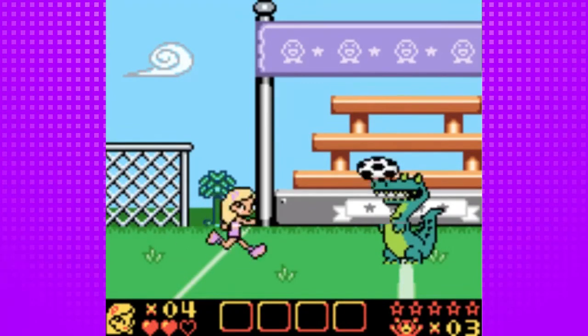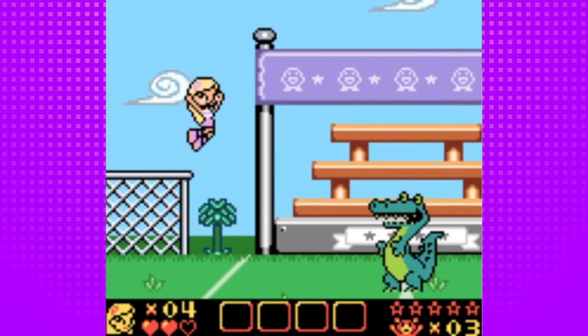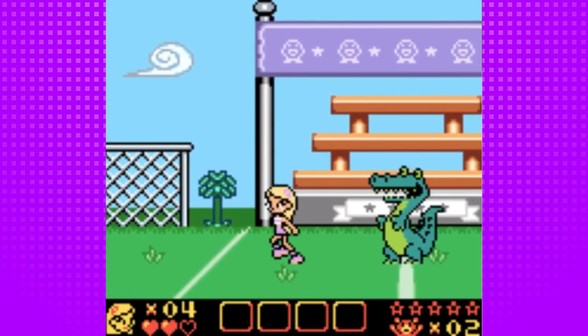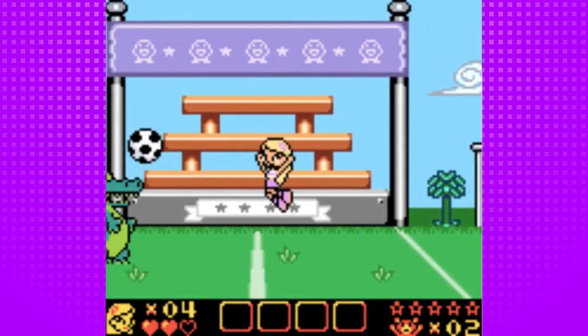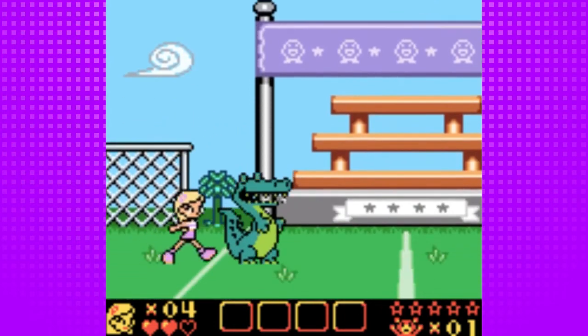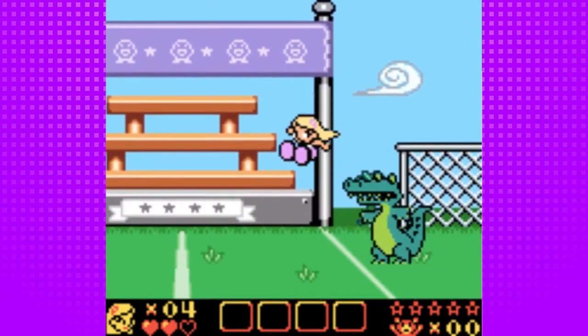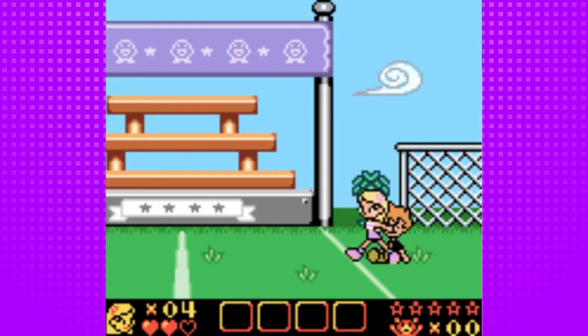After every world there will be a boss, and these bosses are just balls easy. Just jump on him — that's pretty much it. Just wait for that, jump, and he'll jump — zap him, and that's it. No seriously, that is how easy some of these bosses can be.